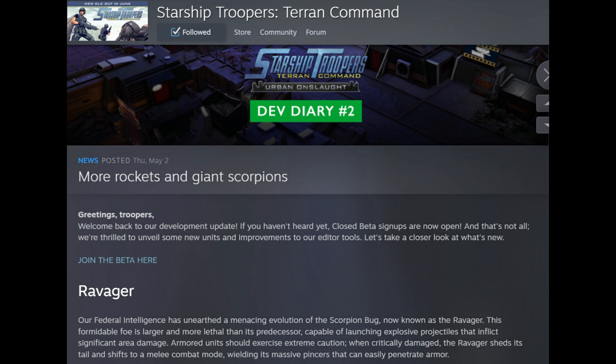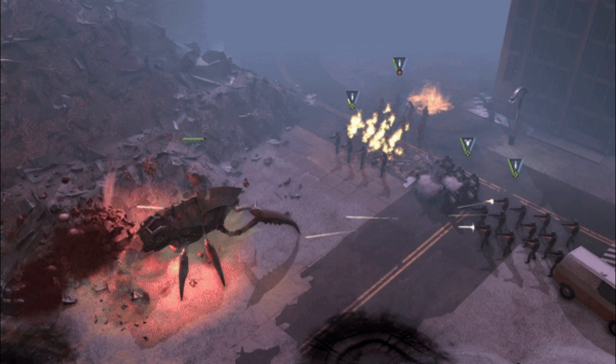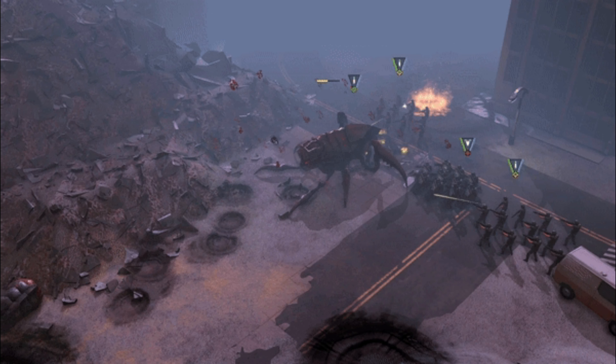We have information on some of the new types of enemies. This one looks like a scorpion on steroids and he lost his tail. Some new ability for the enemy.